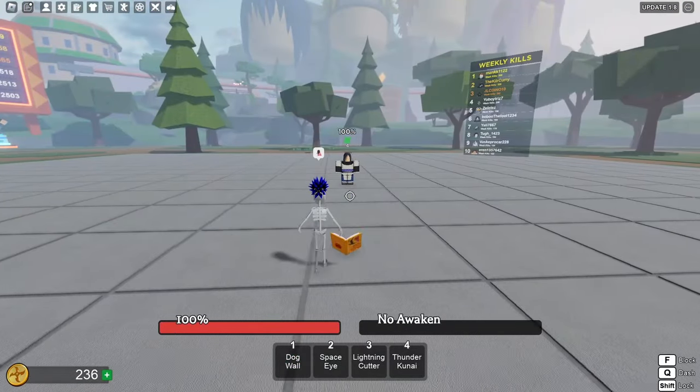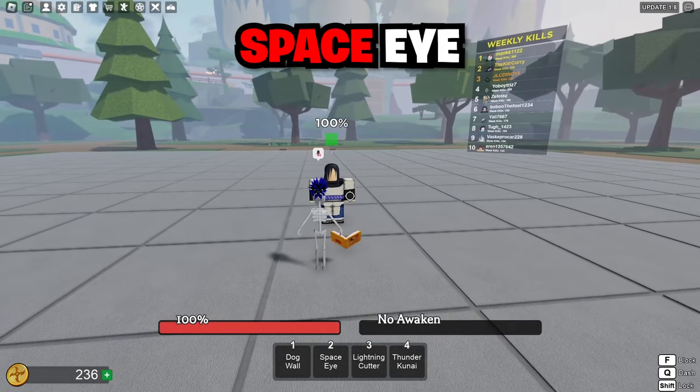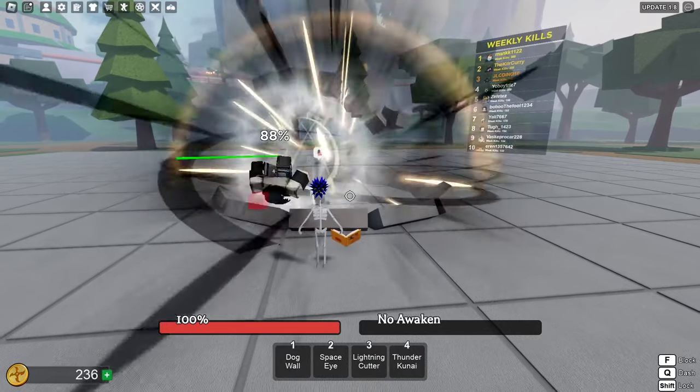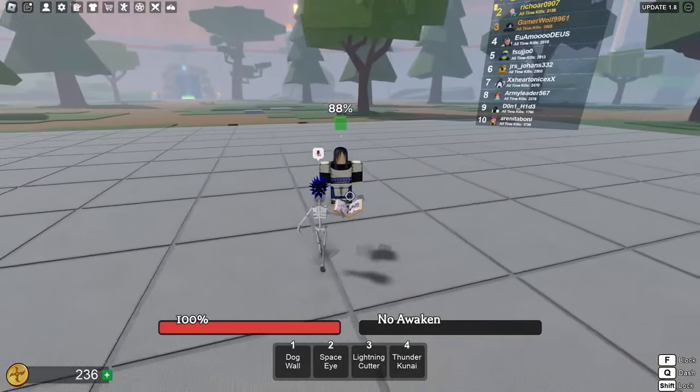The next skill we have is called Space Eye, and if I'm right this has to be the Kamui. I'm gonna hit two — there we go, yep. Wait, all of these skills you can combo.